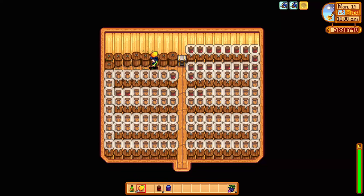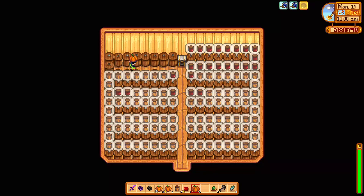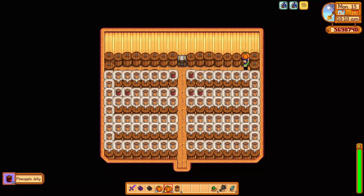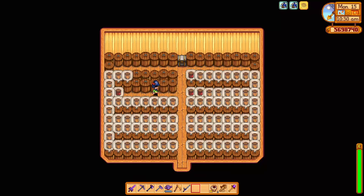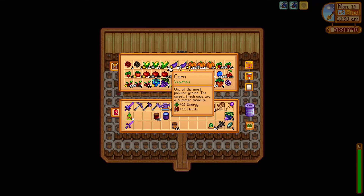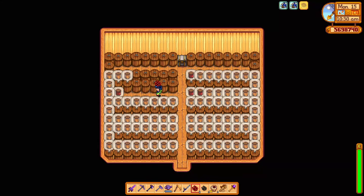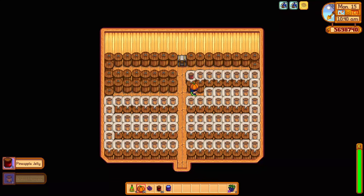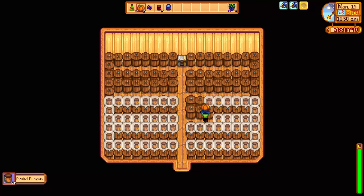I'm going to replace all of these lovely resources here and work my way through them. I've got all these pumpkins that need to be turned into pickled pumpkins and all sorts of lovely things. The general plan is to just make more preserves. The 10 million gold is the goal before the end of the year, and I think it's feasible. We're going to have to see how the winter season will pan out, because that's going to be the tricky bit.